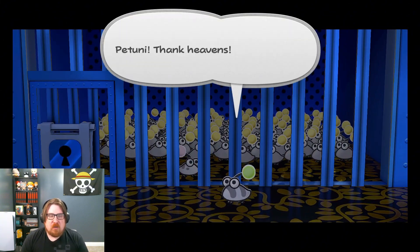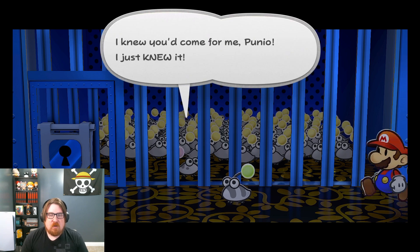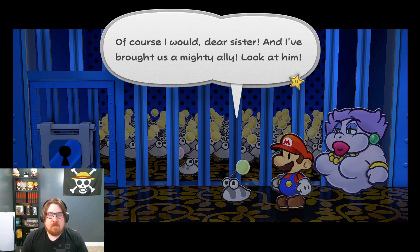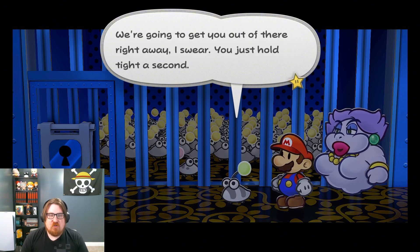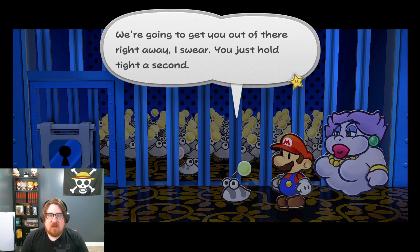Woah! Look at all the other punies! Petunii! Thank heavens! You're here. You're safe. I knew you'd come for me, Peunio. I just knew it! Of course I would, dear sister. I brought us a mighty ally — look at him! We're gonna get you out of there right away, I swear! You just hold tight a second.